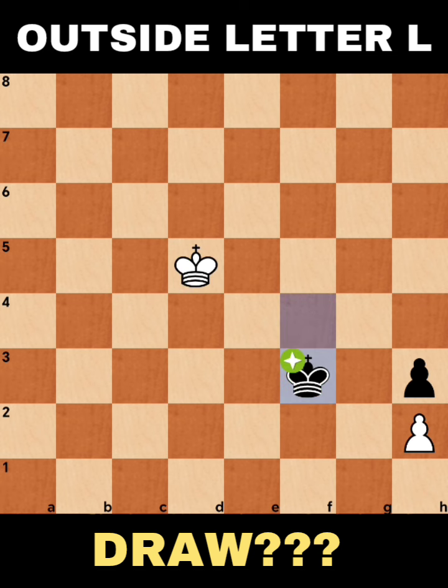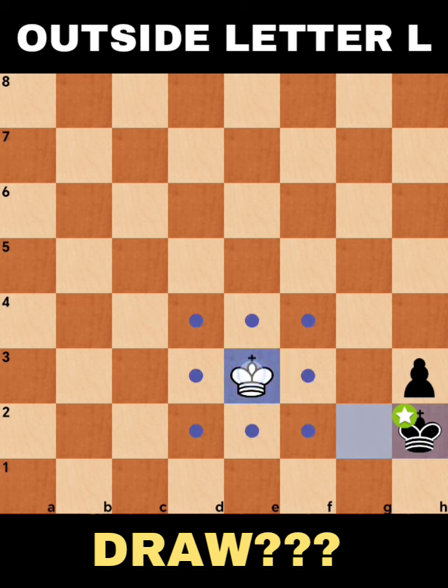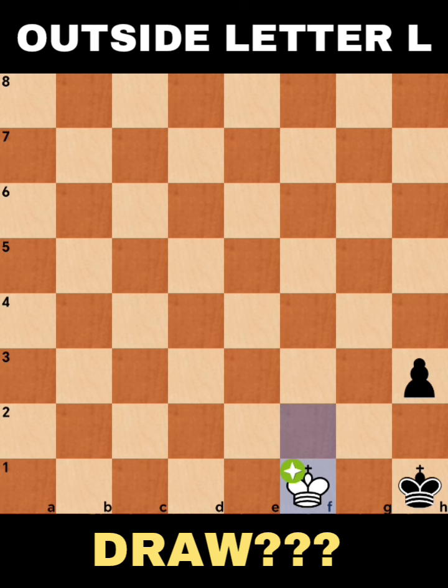King f3, king to d4 — don't be scared. King to g2, king to e3, king takes h2, king f2 — same idea that we had earlier. King f1, and this is automatically a draw. Of course, if black will push the pawn, that's still a draw. So draw.